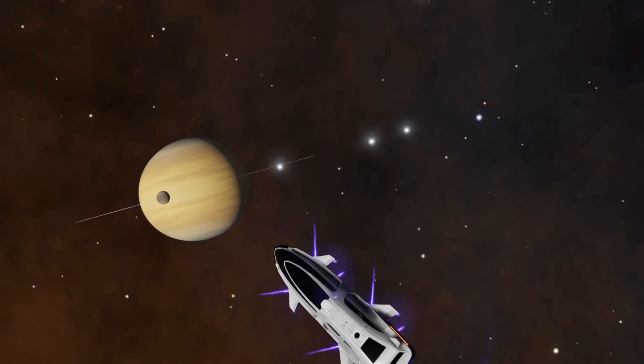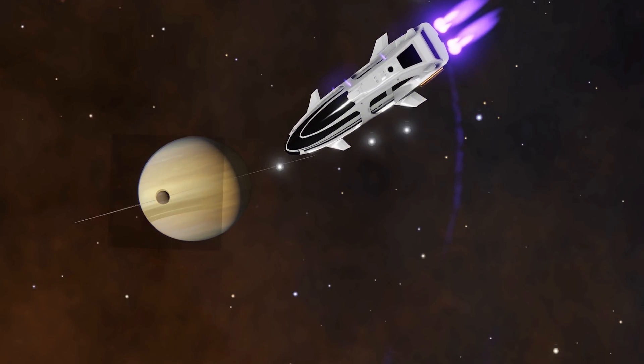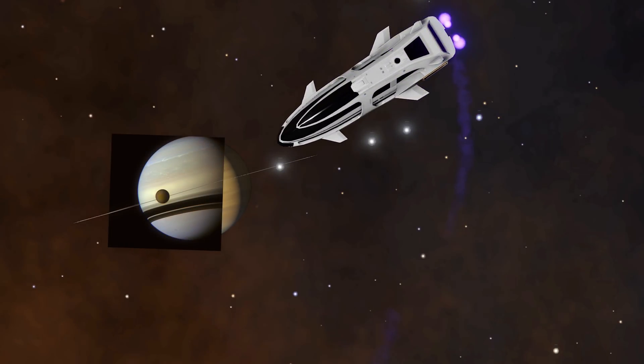Here we have Saturn with its largest moon, Titan. Amazingly, the perspectives matched. Although the game is missing the shadow from Saturn's rings, even the Cassini mission was surprised by shadow play at every turn.